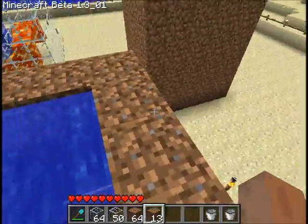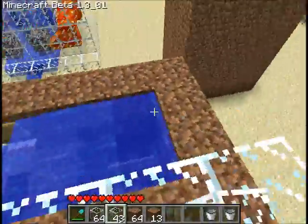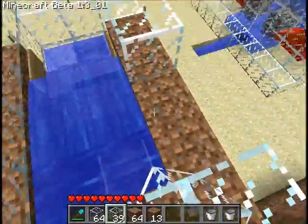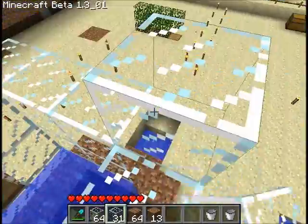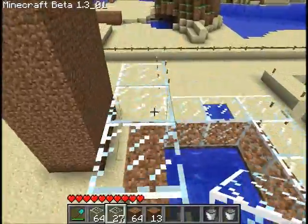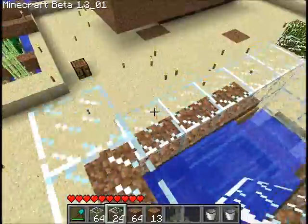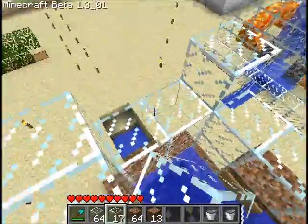You can now cover this up as you please. I tend to cover mine with glass because I like to be able to see what's happening in my machine. It only needs to go one more block above the water level, so this would be the roof.